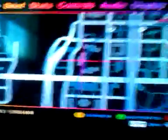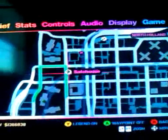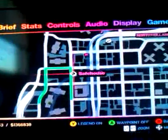What you're doing is going to North Holland, close to the middle of the building, right next to your safe house. If you're on Niko's story, then it should be right up here, your safe house. But here's what it looks like.